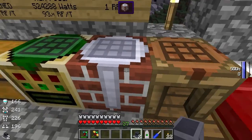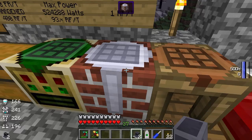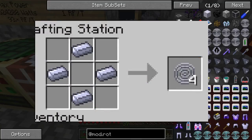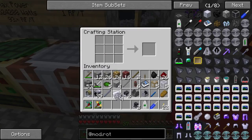Now we need to grab four pieces of steel to make ourselves a couple of coils. In the crafting station, just four in that pattern gets us four wind springs. We need two of these for this system.